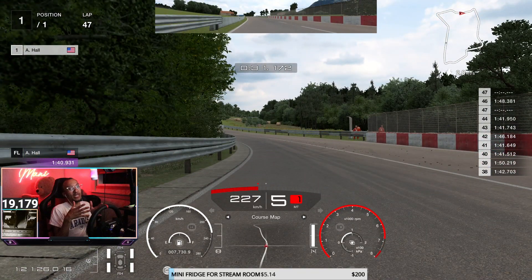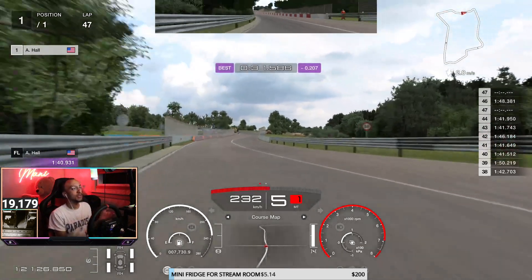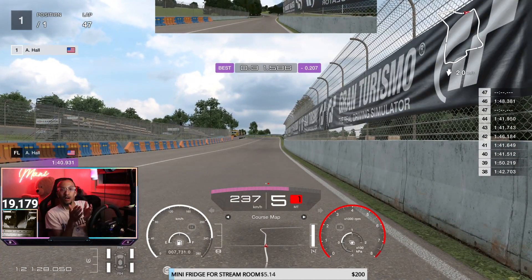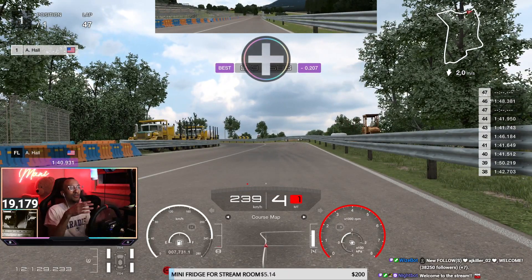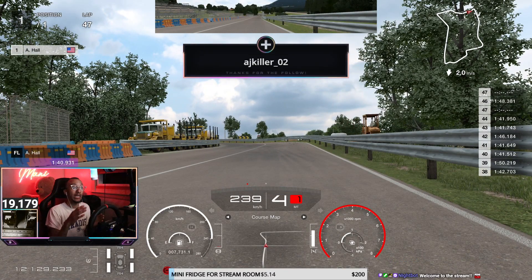Going through these S's, keep it tucked in on the inside — as we turn left, two tires up on the curb, and as we go right, hug that outside wall. This is critical — this can make or break your lap. As we go through this fast left-hander, angle yourself up, turn in, and lift.